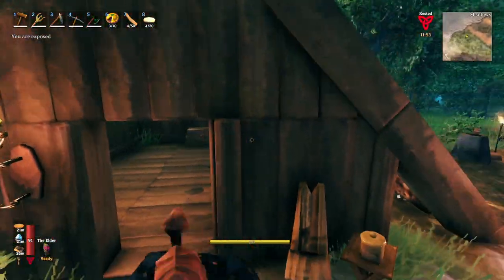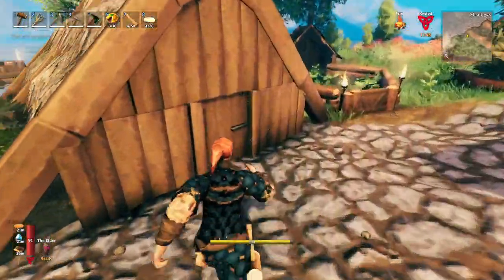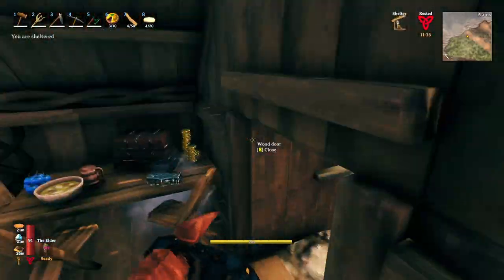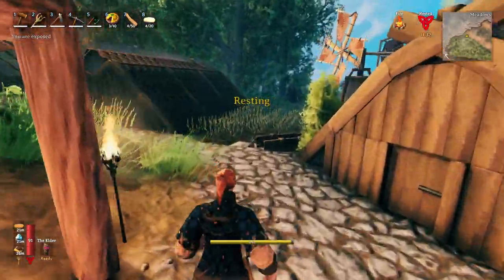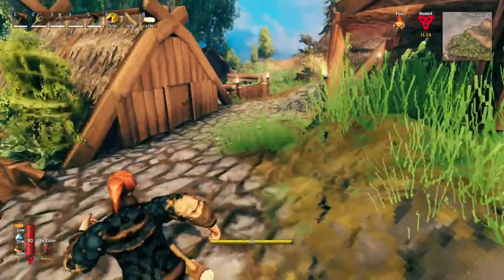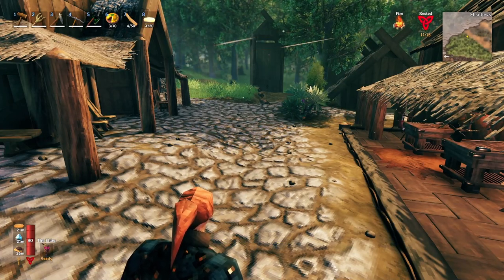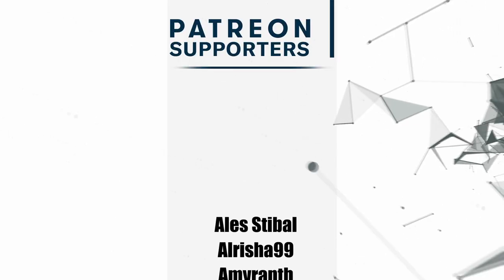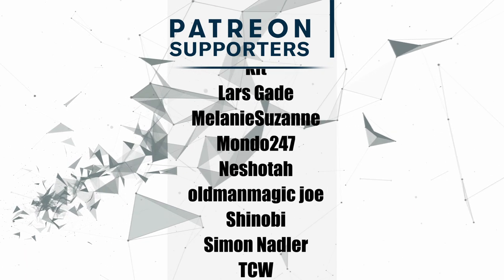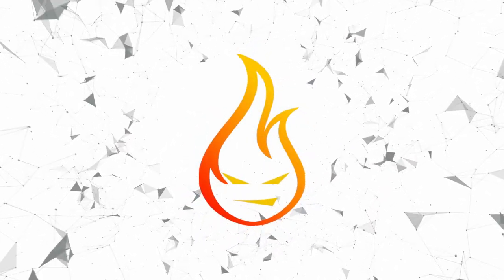We've got one more interior to do and then the final showcase — we'll do that in the next episode. I really like the way all of these turned out. Let me know which build was your favorite: the butcher shop, the bakery, or the little garden house. Personally I'm a fan of the bakery — I know it's always food with me, but I think it turned out absolutely fantastic. If you enjoyed the video, don't forget to hit subscribe and the notification bell. A massive shout out to my supporters on Patreon for making this episode possible.